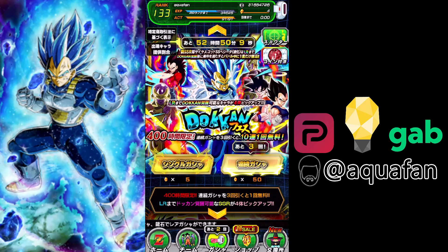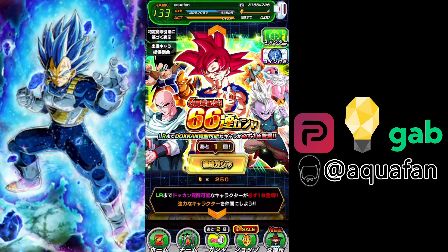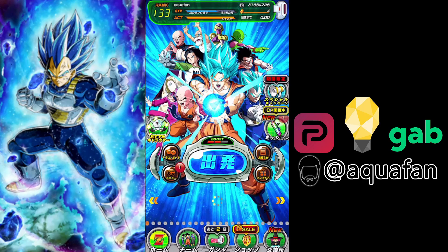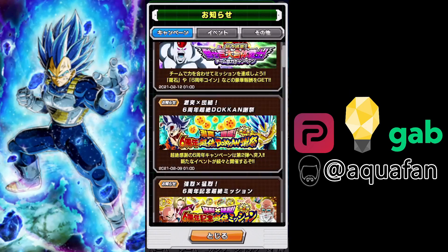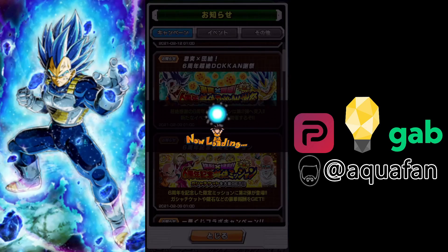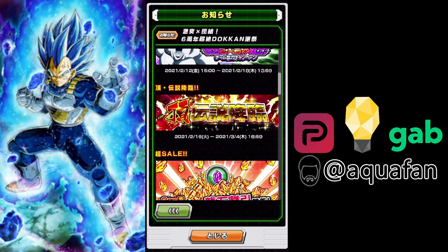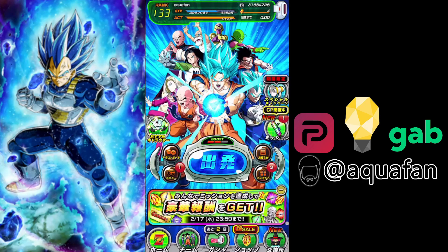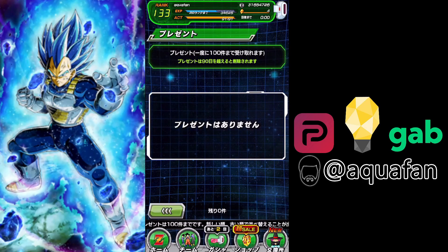Unless I can somehow get 150 stones in the next 52 hours — which I doubt — but if I can, then we'll jump back in. Otherwise, the next things you'll see me summon on are these two, as well as the top legendary summon, which we have confirmation is coming. If we look at the news — right there, that's the top legendary summon, which will be coming on the 16th. So not too far away, and that's the next type thing. We did get some good pulls here, but no new Vegeta. Oh well, it is what it is.